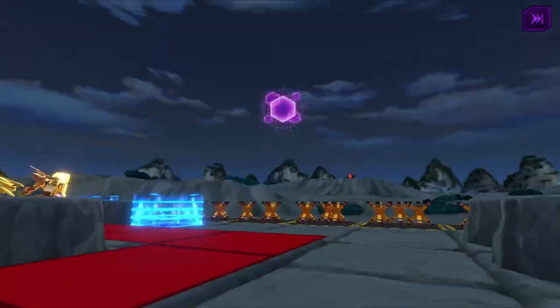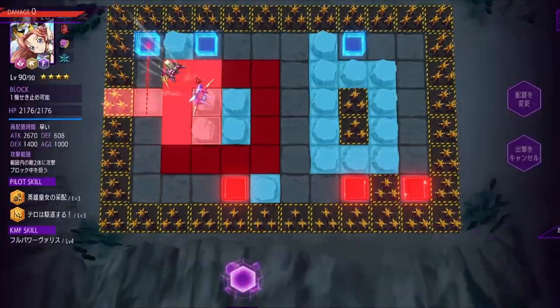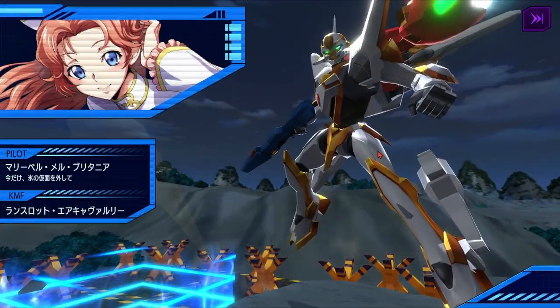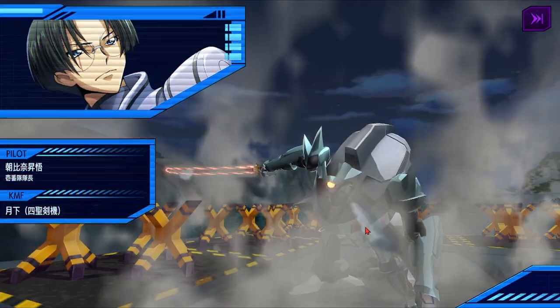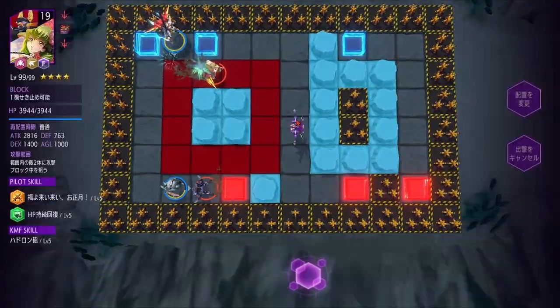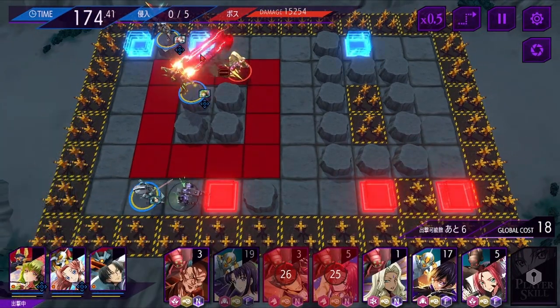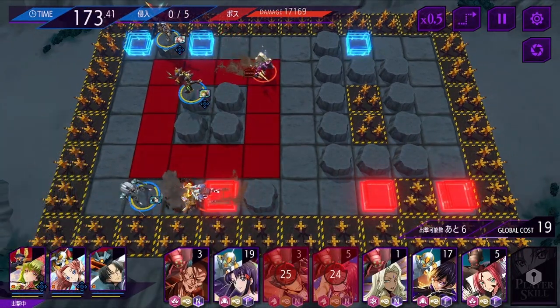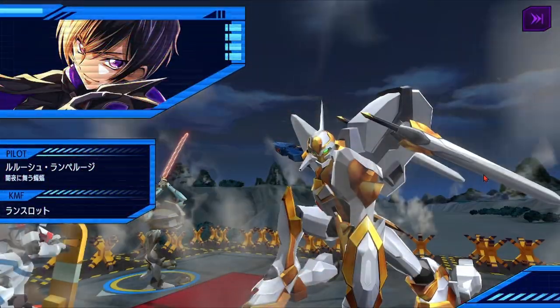One thing you should know is that the boss will always go after the latest unit you place — you can see how it went after Jeremiah there. It also won't attack units that are cloaked. You can't stun it, push doesn't work either, nor does blow-away. Cloaking is your main tool, and it works because the boss can't see your unit.